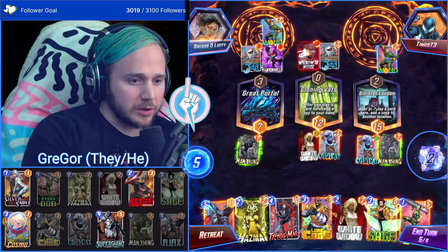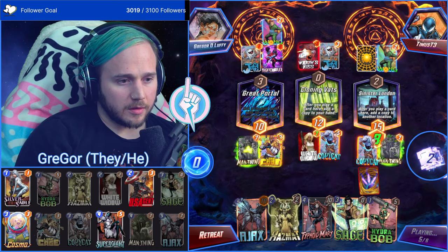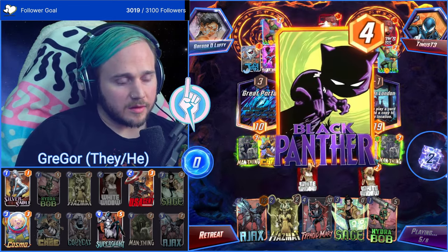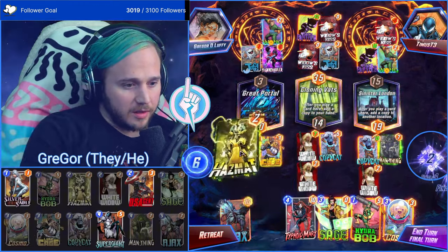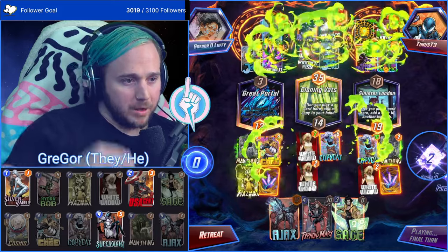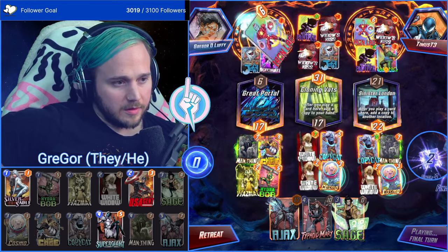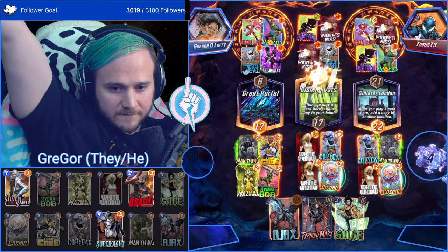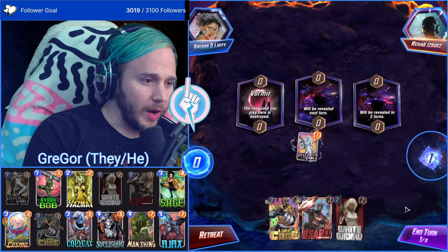Luke Cage, White Widow is the play here. They're basically clogged — Wakanda Forever. Hazmat, then Cosmo, then Hydra Bob. Cosmo clutch! Odin does nothing here. Victory — we're good! That's a four-cuber.